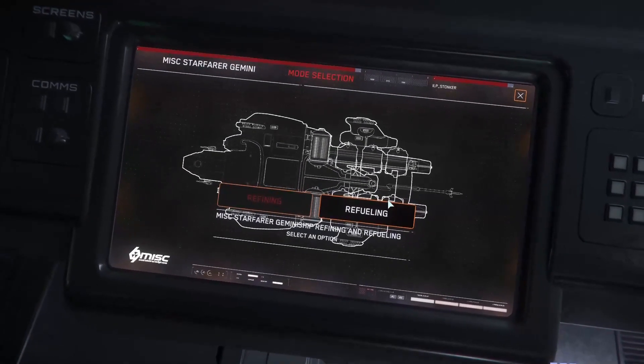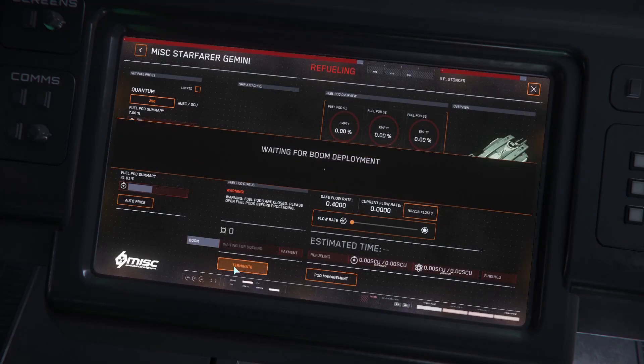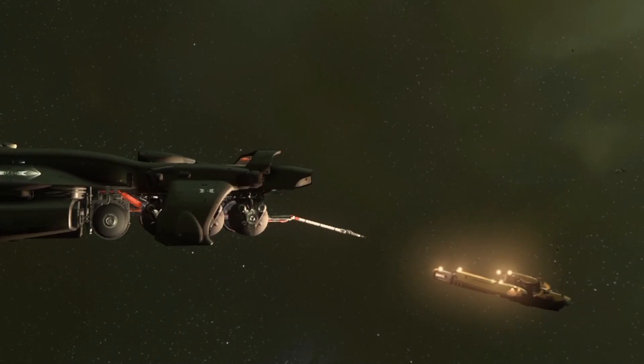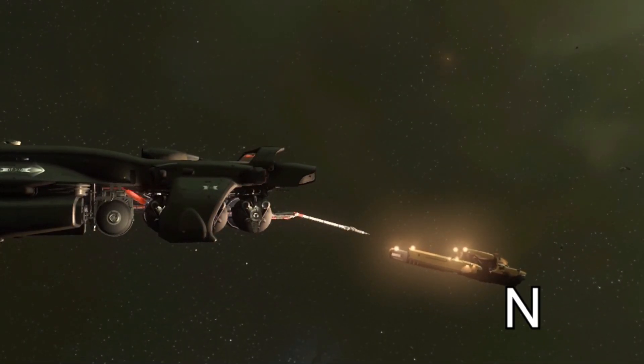There is a second console at the rear of the ship, but for solo players, the bridge console is preferred. The first order of operations is to extend the boom so the ship can dock with it. The ship will move itself into position to dock. If the pilot is close but having an issue, they can hold N to allow auto dock to assist.